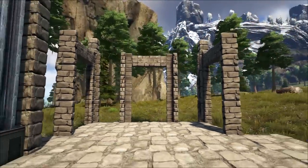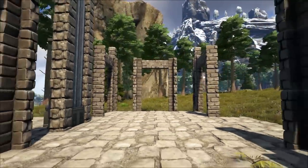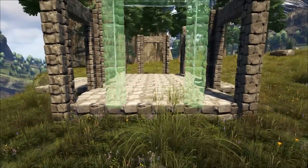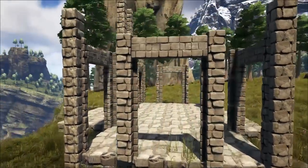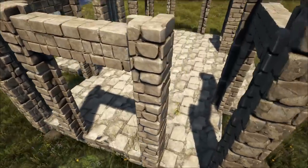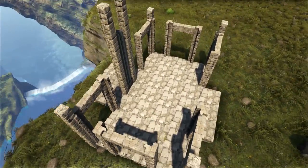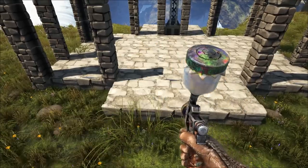It should be looking like this with the pillars extending one higher than the gates. This is a completely vanilla build — you do not need Structures Plus or any mods to get it looking this way. We have now added the framework for our first floor.